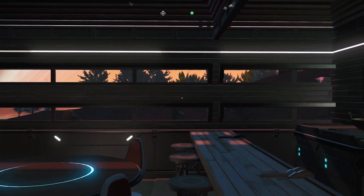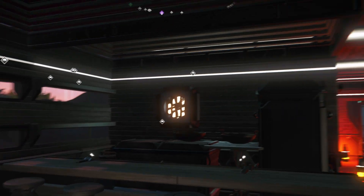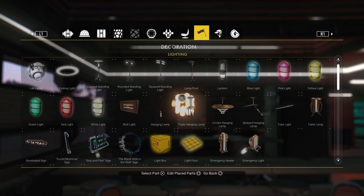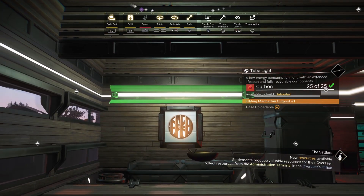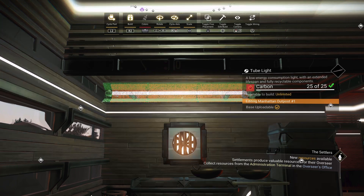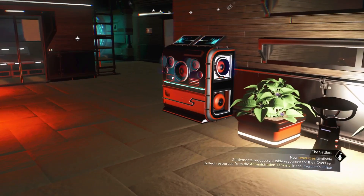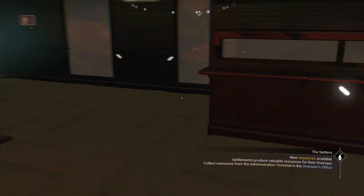The lighting is very much on the romantic side as opposed to practical. All right, let's put that light up to at least give some illumination to the kitchen. So yeah, that's the new abode — part of it, at the outpost.